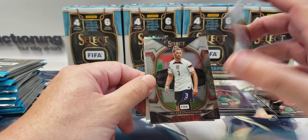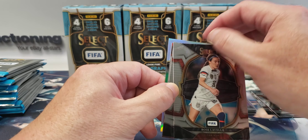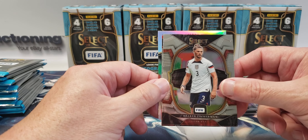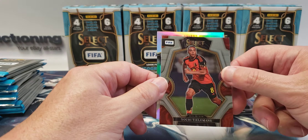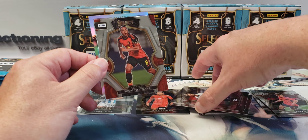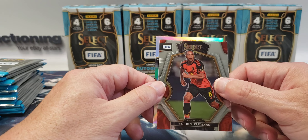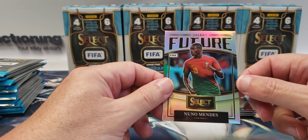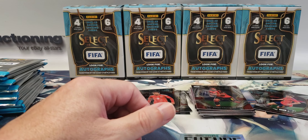Is that Team USA? Yep, Team USA. A lot of pack dust on it. Walker Zimmerman — also for Team USA. Nuri Tielemans and Nuno Mendes — Portugal. Select Future insert, prism.